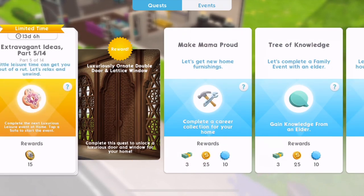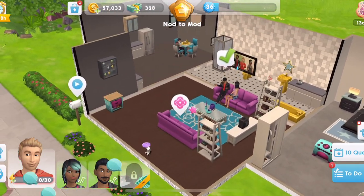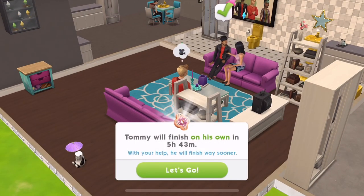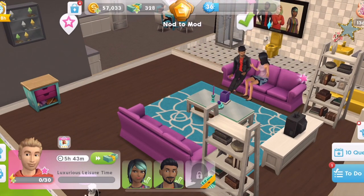Now we need to complete the next Luxurious Leisure event at home - tap the sofa to start the event. Click here and Luxurious Leisure Time - wow, we get 80 coins from that. It's a six-hour event. Wow okay, that's a long time.